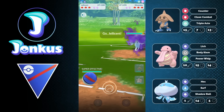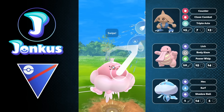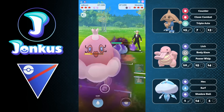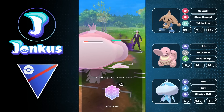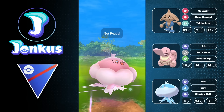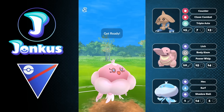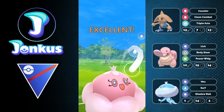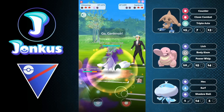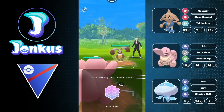Speaking of very toxic teams — we have Diggersby in the lead, which now has Scorching Sands, so this is most likely way better for this kind of team. We also have Charm Ninetales in the back. I was fairly certain I'd be able to win with Jellicent going for two Surfs, thinking I got enough damage off with Counter. But it turns out the opponent completely survives with one HP — which literally changes everything, as they have Gardevoir in the back.